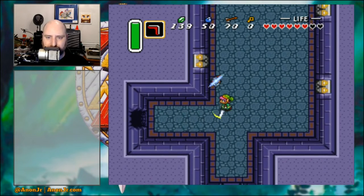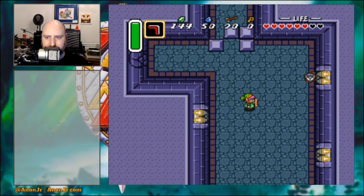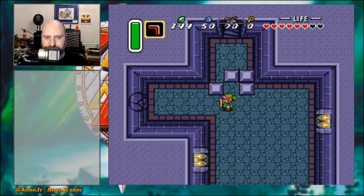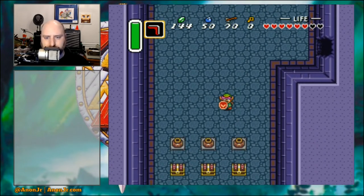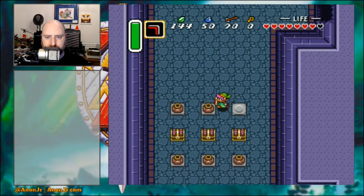I almost forgot — some of these cracks have a little circle around them, which means they're especially weak. You can charge and break them as well. Not all of them will do that, but there are a few that will. And while we're here, we'll get one heart.